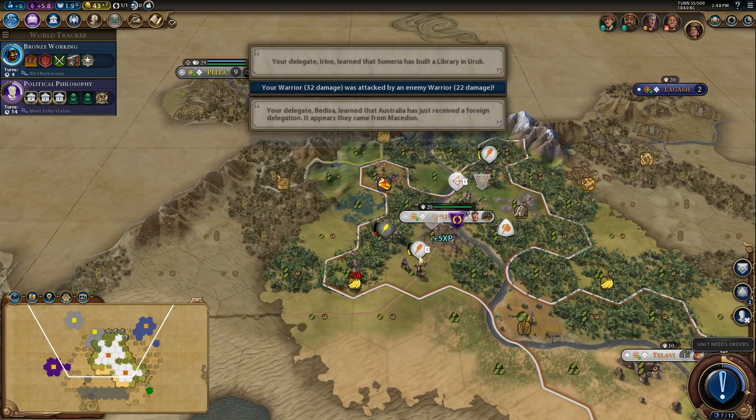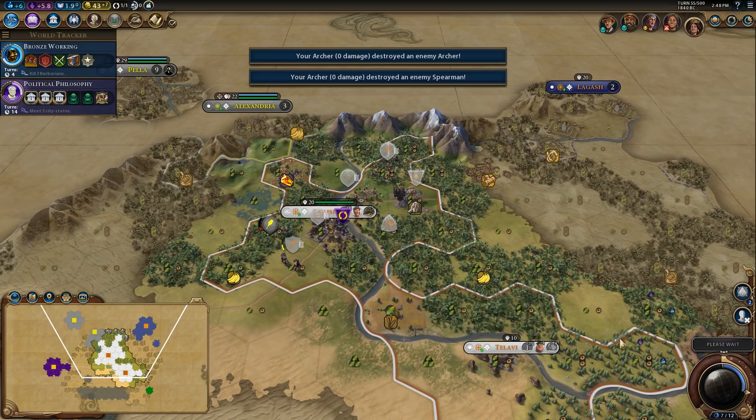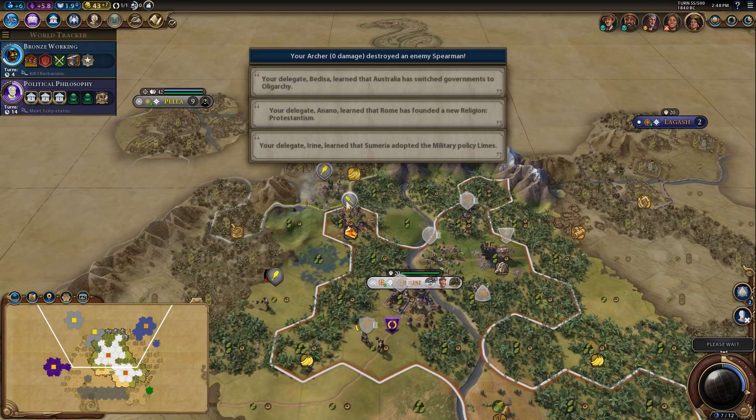Kill that archer. I think we're going to kill this spearman. You're going to take the battle cry promotion — we're starting to get into a good position now. Definitely want to see if I can buy this tile as soon as possible. This is where things start getting scary — these are the units I'm worried about. Look how tough they are.